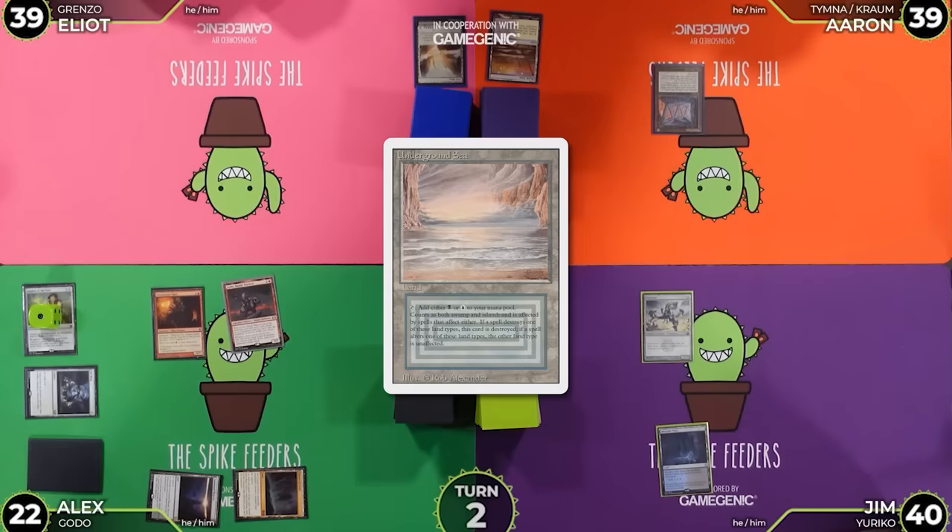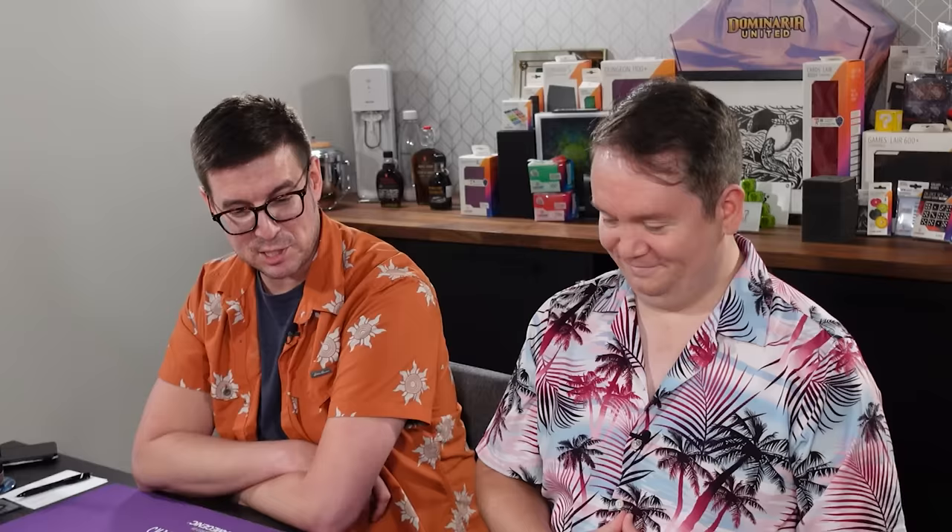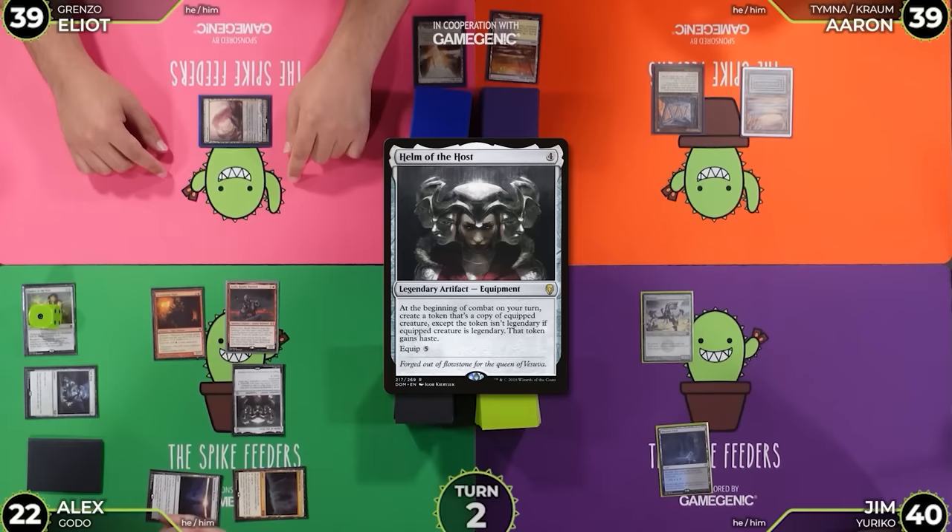I'm going to find a Helm of the Host. Off of your Blood Crypt? You fetched for that? Yeah, with Godo. I'd like to pay 15 life and activate Helm of the Host. Godo 7? Godo 7.